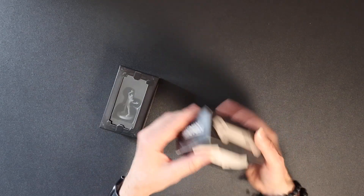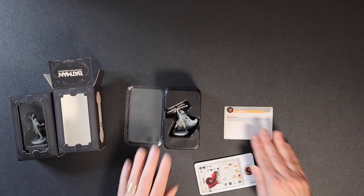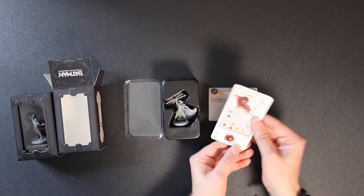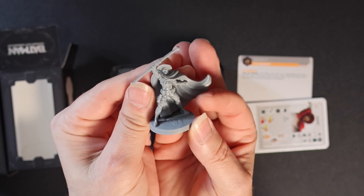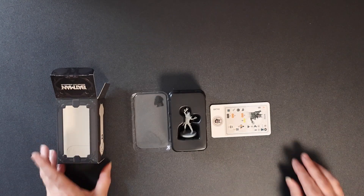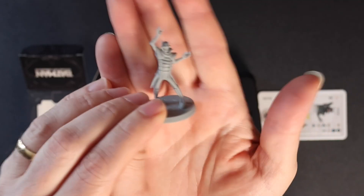Here are the two figures that I ordered out of all the ones that were available. Let's have a look at Anarchy — just to give you an idea of what you get in one of these little mini packs. There's a special event card and a punch board punch token, and then there is your figure. All the figures are really great in this system. And Batman Who Laughs — so you get a character tile and a little token in this one.